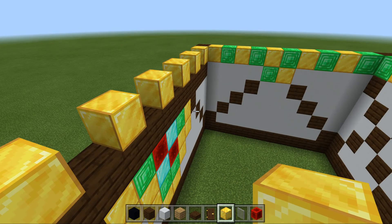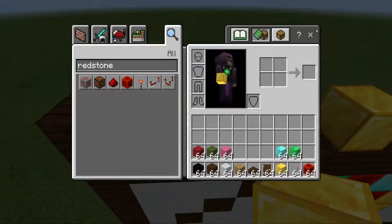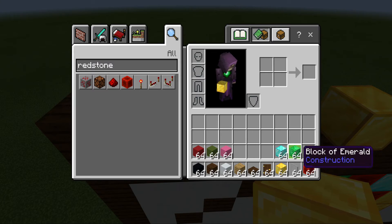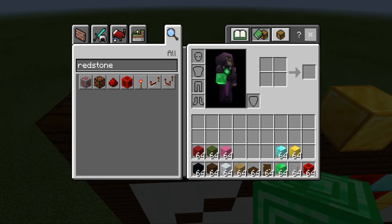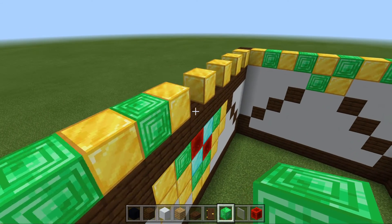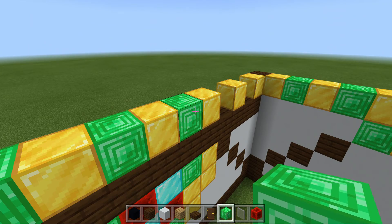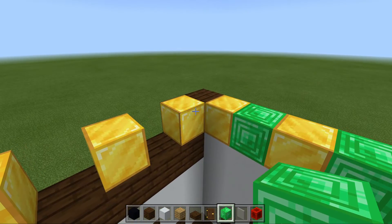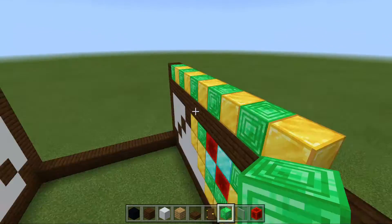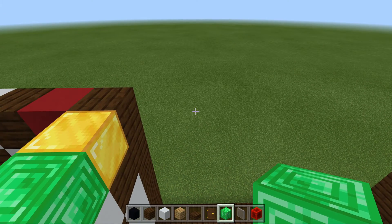Now we have to do the emerald blocks — block of emerald. We do that, and once it's finished we'll do this wall which will be called the side wall.